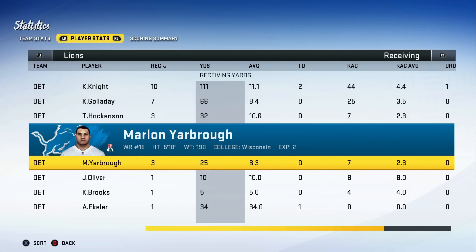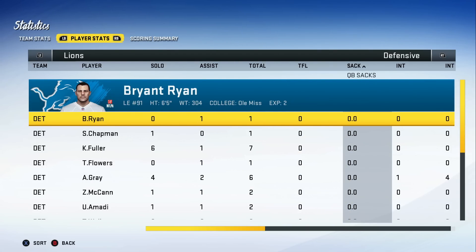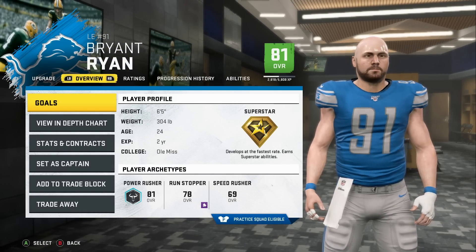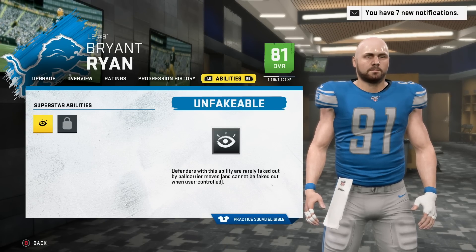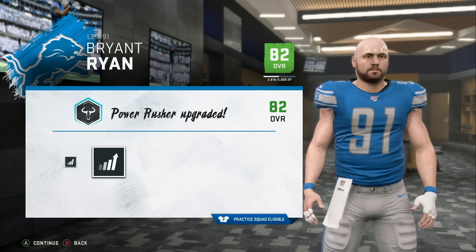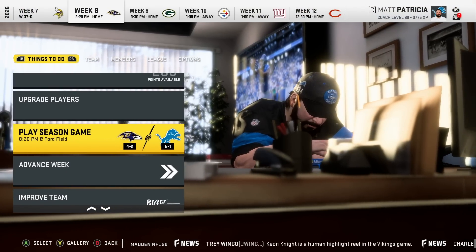Looking at the game Keon Knight had — his best game of the season: 10 receptions, 111 yards, and two touchdowns. Just lit them up. Ali Gray had the interception. Bryant Ryan will get the dev trait upgrade — not because of sacks or forced fumbles, but because the Vikings failed to get 75 yards rushing. So he will get the dev trait upgrade and will now be a superstar trait guy. Wow — Bryant Ryan. I drafted him at 70 overall two years ago at normal dev. Now he's superstar dev, and he also has superstar abilities. The first one is unfakeable — he will not be faked out by ball carrier moves. He has an upgrade as well, going up to 82 overall — a 12-overall jump in three years. Number 12 ranked left end in the NFL, and he looks like a monster.